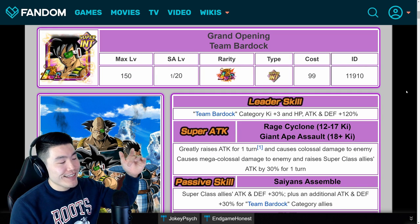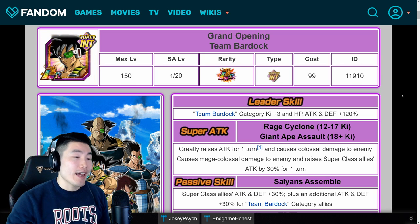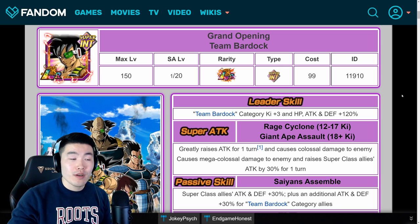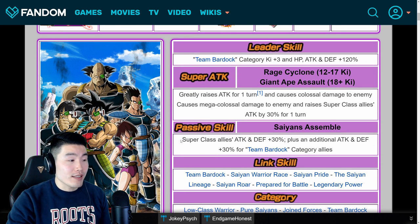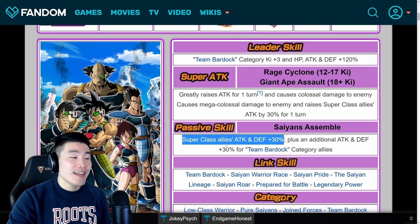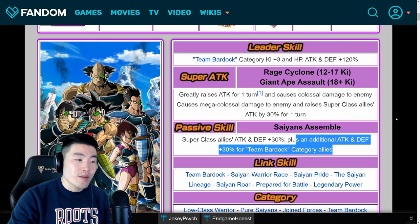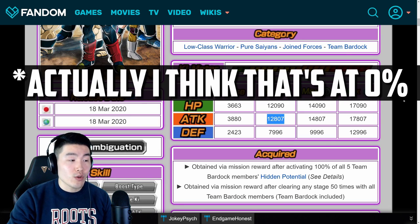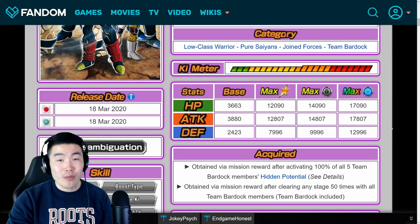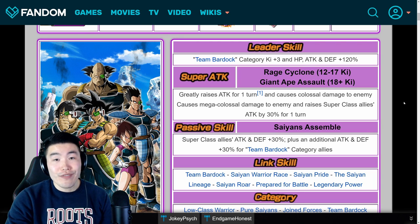Last but not least, we are on the LR Team Bardock. The thing for this unit is that you don't have to worry too much about the hidden potential skills right now because we can't rainbow him immediately — we can get one additional dupe from a mission. Now, even though this unit is primarily support — giving super class allies attack and defense plus 30%, plus an additional attack and defense plus 30% for Team Bardock category allies — not counting the support aspect, this unit gives itself 60% attack and defense. And with the LR stats — at max 17,807, but even at the free dupe it's 12,807 — that is higher than every other unit on this team at rainbow status. So even though they only get 30% attack and defense, they're still going to be one of the hardest hitters on the team.